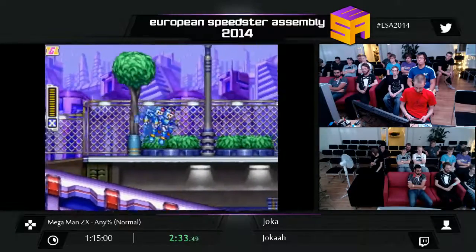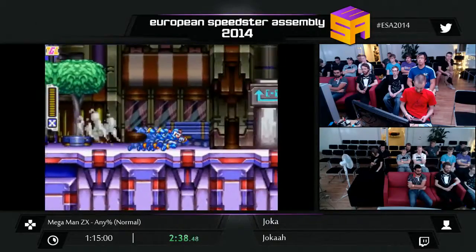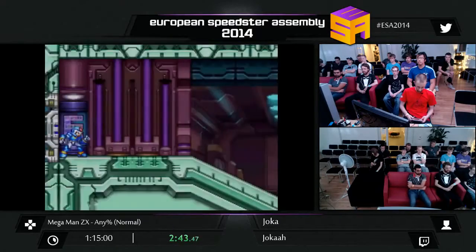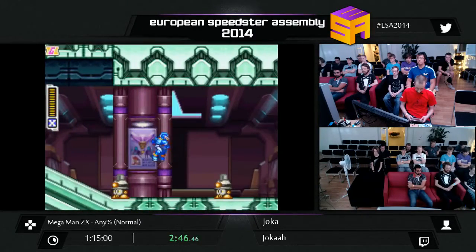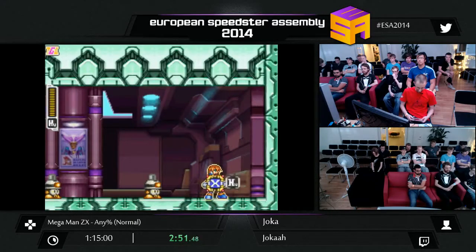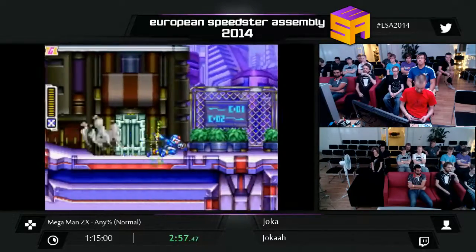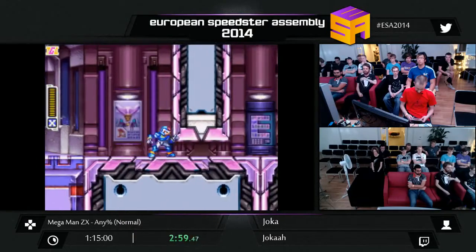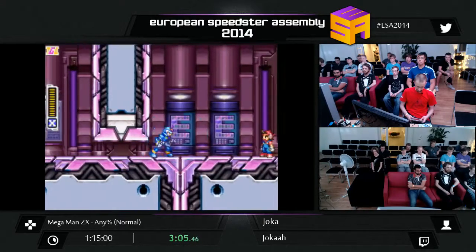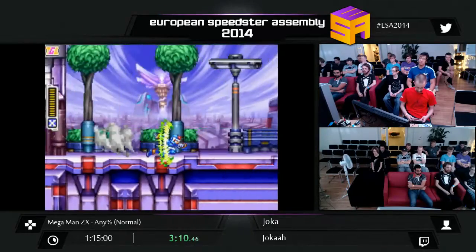For most of the game you use all the forms, especially ZX and HX — which is the form of Harpuria, if you've played the previous game Mega Man Zero. That form allows you to air dash a lot. Here I can't even be close to this guy in armor — he will just run away, so I need to switch a little bit earlier. The security guards are the MET tools from the classic games.